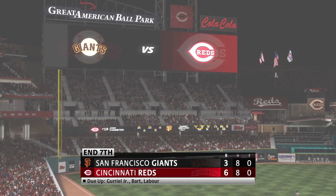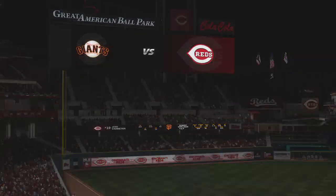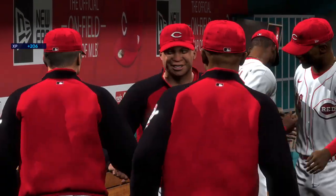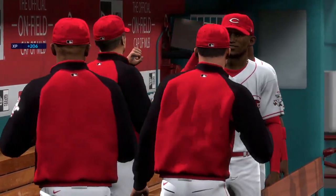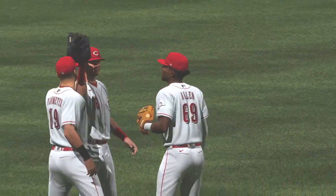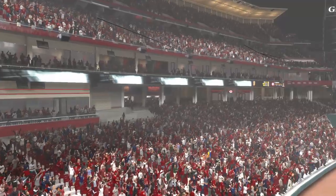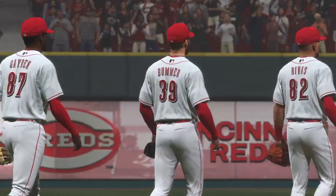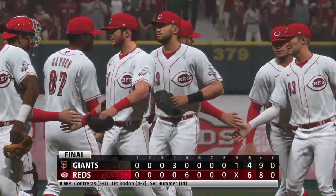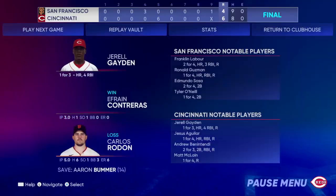He does a nice job of coming in and getting a save. He made a mistake with the pitch and gave up the solo home run, but he maintained his focus to push through to the finish line. And this one ends with a final score of 6-4. Dave Roberts and company celebrate in the dugout. For Chris Singleton and our entire outstanding crew here at MLB The Show, I'm John Shomby. Thanks for listening.